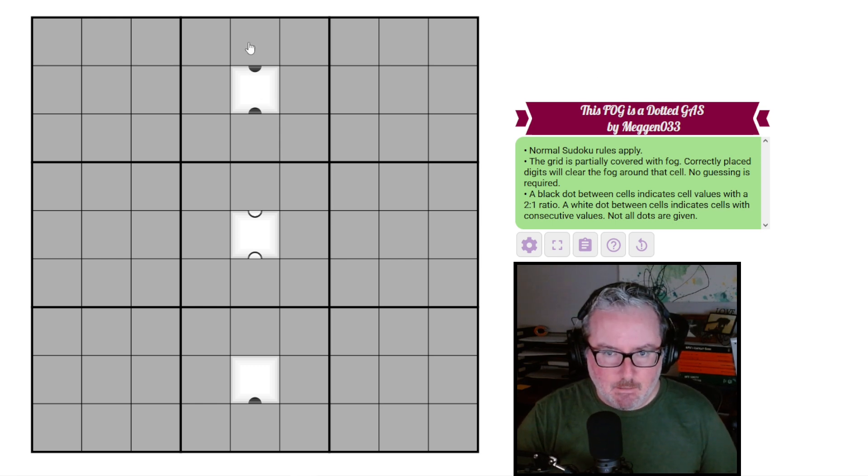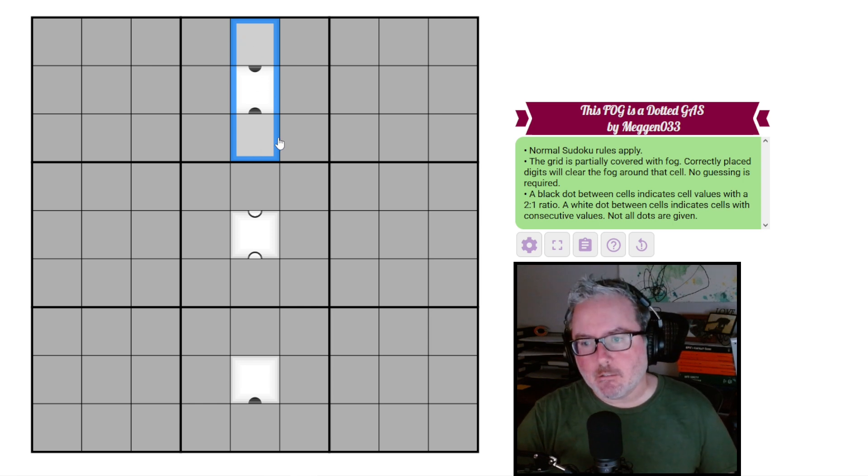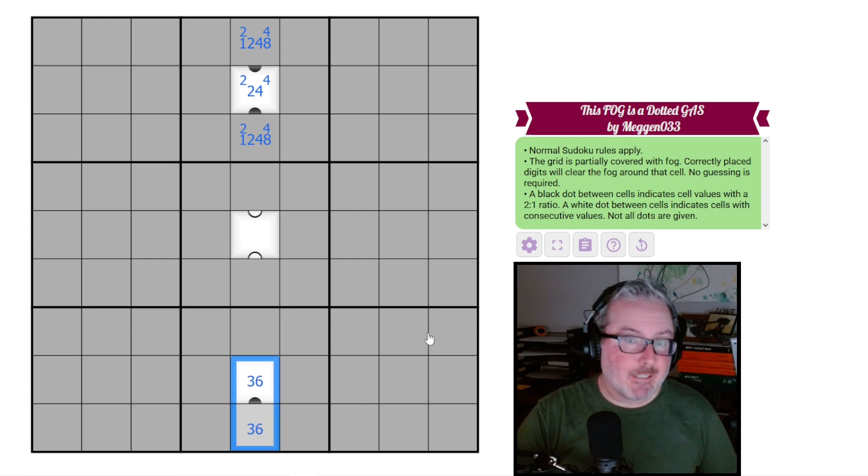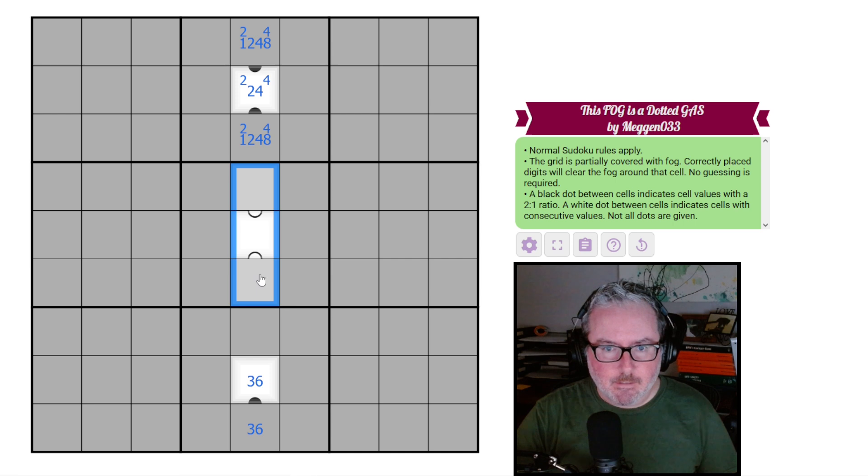Let's start up here. On a black Kropki series, digits must come from the one-two-four-eight grouping, because you can't have five, seven, nine, or the three-six pairing at the extremes. This can't be the extreme, which means we do have a two and a four here. If it has a two and a four, this has to be the three-six pair, leaving us to place five, seven, and nine.